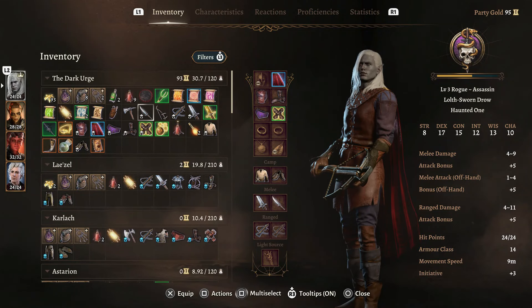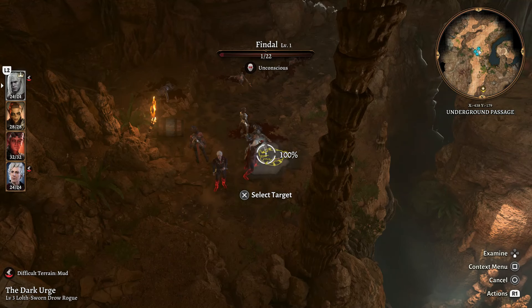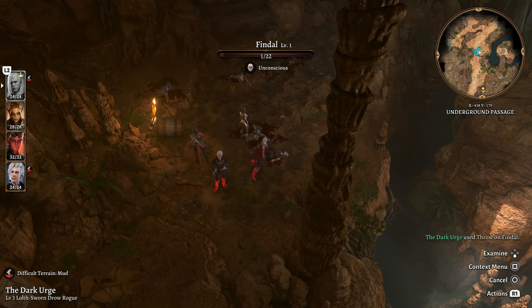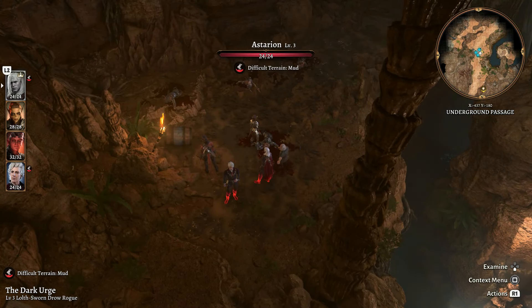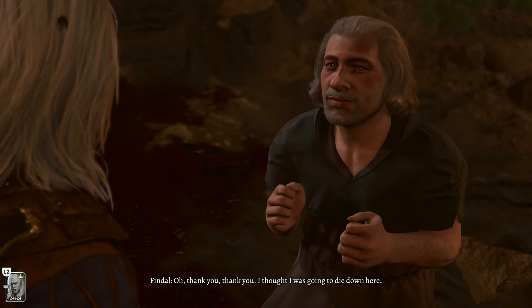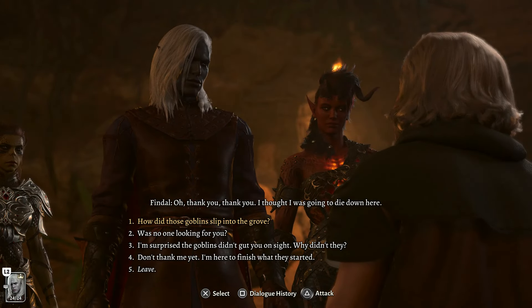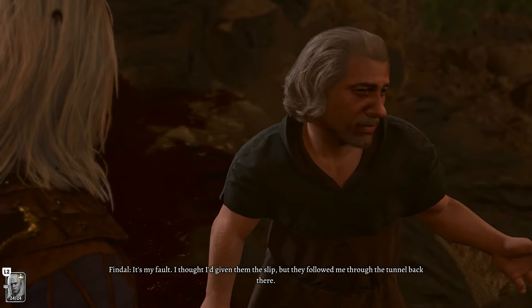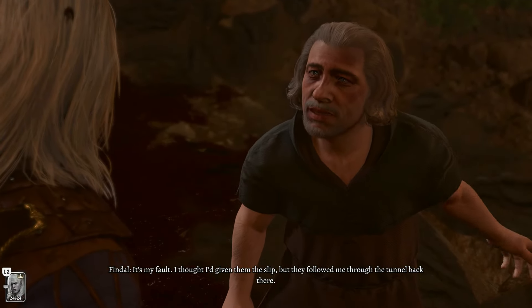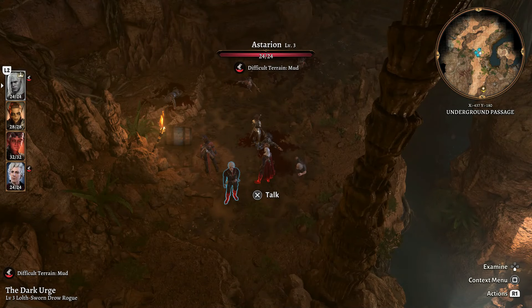I'd definitely recommend that whenever you hit someone, you move away — if they have the ability to detect an invisible presence, you don't want to be right by where they think you are as that ghostly image. Hit the enemy, relocate, they won't see you, and you can take them out very efficiently. Sneaking forward while still invisible, I hit another enemy with a sneak attack ranged attack, and that's four enemies dead. They didn't see me or do anything — it's all thanks to the Deathstalker Mantle.